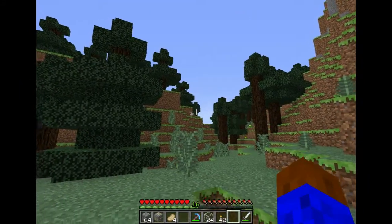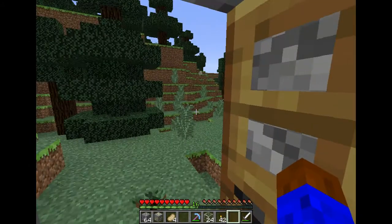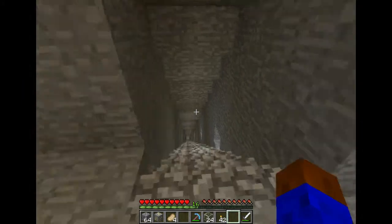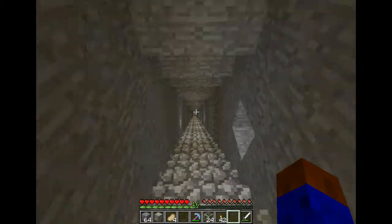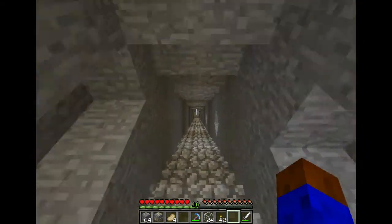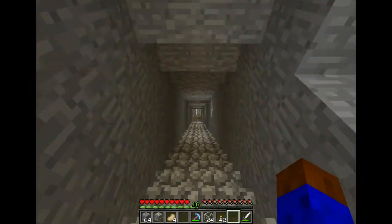And here's the outside world — yep, not too exciting. Stupid spruce trees. We'll explore that a little bit more later. Look, there's a chicken. Our overall goal for this place is we want to make an underground city.